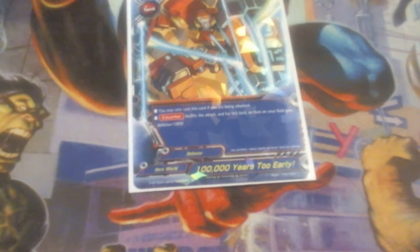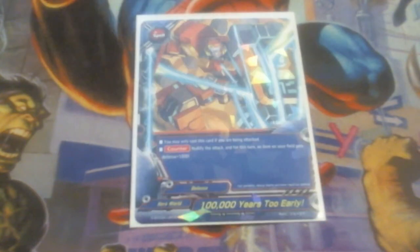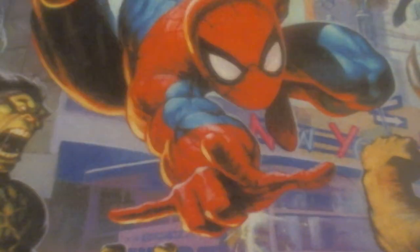And finally, one copy of 100,000 Years Too Early. You may only cast this card if you are being attacked. Counter, nullify the attack, and for the rest of the turn items on your field get plus 1000 defense. That's pretty good in this deck. I'm not really sure how much 1000 defense is going to do, but it's another nullify attack that doesn't have a restriction on it — it doesn't matter if they're link attacking, it doesn't matter if my center is open or closed. I can cast 100,000 Years Too Early and nullify the attack.